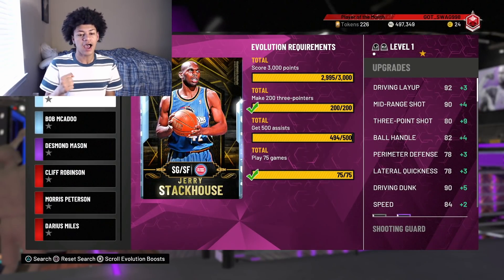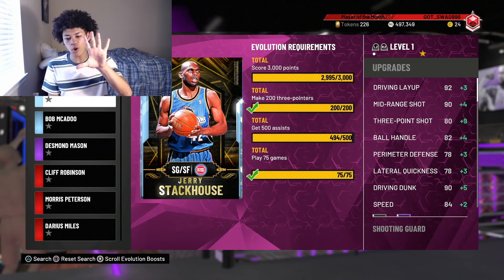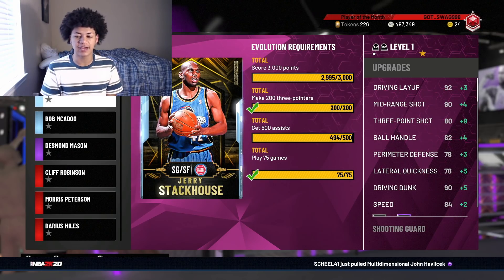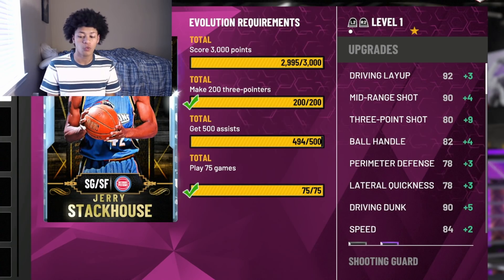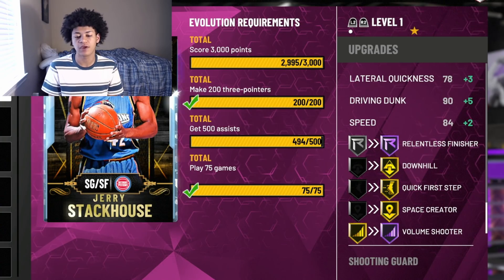Diving straight into it, as you guys can see I have this evolution diamond Jerry Stackhouse that I need just five more points and six more assists to turn into a pink diamond. Once I score those five points and get the last six assists, the upgrades include a plus three driving layup, plus four mid-range, plus nine three-pointer, plus four ball handle putting him at an 86 - which means he'll be able to speed boost - plus three perimeter defense, plus three lateral quickness, plus five driving dunk, and a plus two speed. For badges, the silver relentless finisher turns to Hall of Fame, and 2K gives him gold downhill, gold quick first step, gold space creator, and the gold volume shooter upgrades to Hall of Fame volume shooter with the pink diamond evolution.